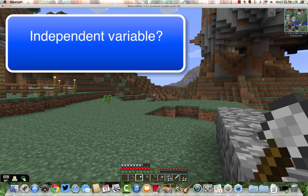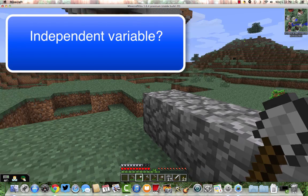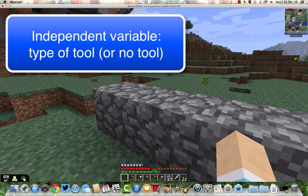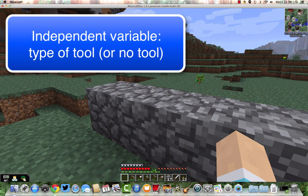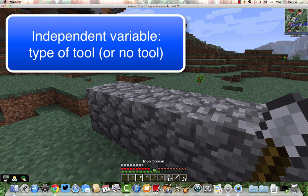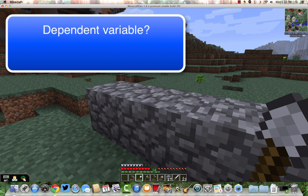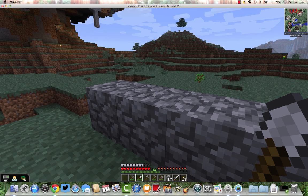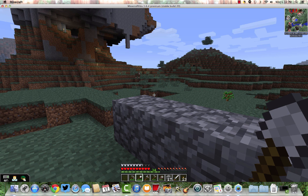So to review: what was my independent variable? What was the thing I changed? I changed which tool I was using — no tool, my bare hand, stone pickaxe, or iron shovel. What was my dependent variable? My dependent variable was how well it did — how long it took. So 16, 2, or 11 is what I counted, and that's something I can measure. My dependent variable is usually something I can measure. That's my first experiment to demonstrate what these things are.